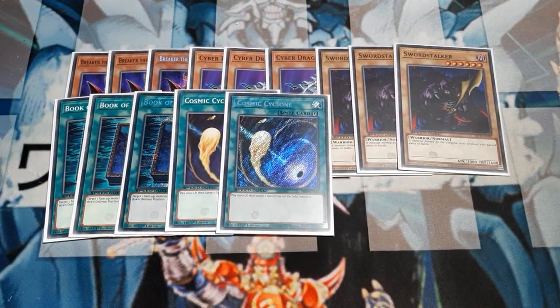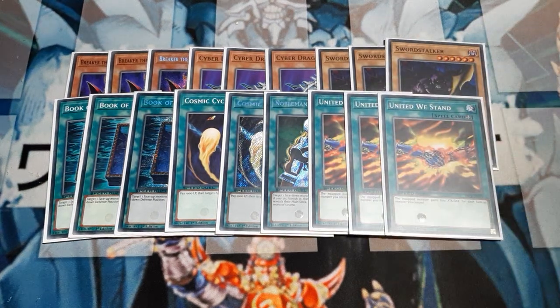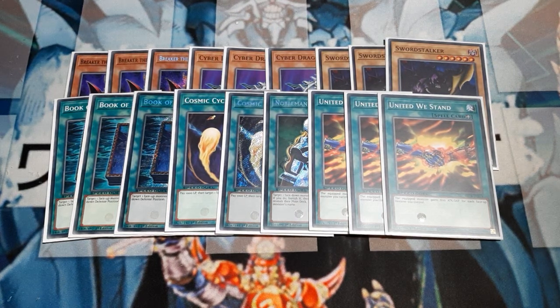Additionally, we're going to be running two Cosmic Cyclones — pay 1,000 life points, target a spell or trap, banish it. Quick play, back row control, just good stuff. One copy of Nobleman of Crossout — since we're already running three copies of Book of Moon and we hope to put our opponent on the defensive, Nobleman of Crossout should help us get through their defenses by banishing the face-down defense monster. Then three copies of United We Stand, and this is where the real power of the deck comes. This allows our Swordstalker to gain 800 just for existing by himself, and an additional 800 for every friend on his side of the field — a possible 2,400 boost. 2,400 plus his 2k puts him at 4,800, which makes him stronger than the strongest written stat currently in Speed Duel, which is the Blue-Eyes Ultimate Dragon at 4,500.